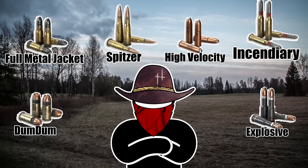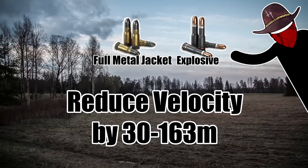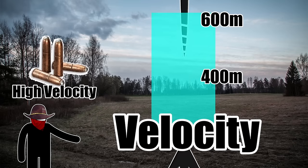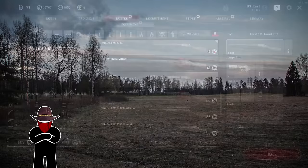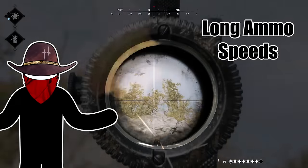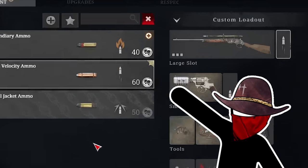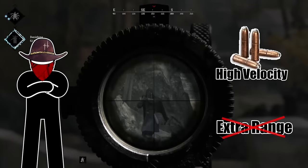Special ammo also lets guns break velocity trends. The main ones to pay attention to are FMJ, High Velocity, and Spitzer ammo. FMJ and Explosive ammo reduce bullet velocity by anywhere from 30 to 163 meters per second, so when using these, make sure to lead your shots a little more. Conversely, High Velocity ammo gives a significant increase, in most cases bringing velocity near standard long ammo in the 500 to 610 range. High Velocity ammo's increased accuracy is almost always worth the price on rifles — it gives you the velocity of a long ammo rifle while keeping the fire rate of a compact or medium ammo rifle. Just remember that High Velocity doesn't extend the effective range, so longer shots may not have the impact you're hoping for.